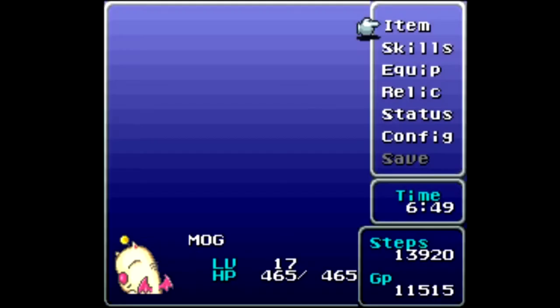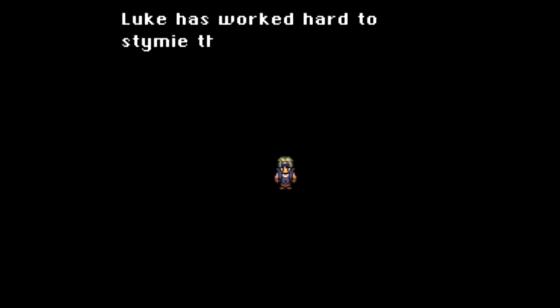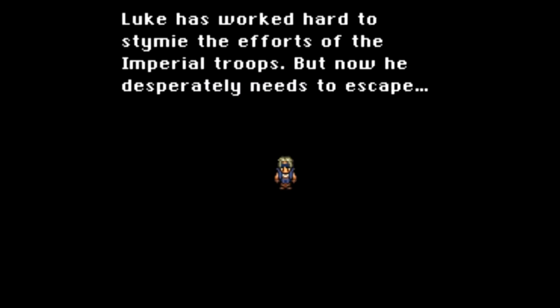Welcome back, this is Baller Scuba with more Let's Play Final Fantasy 6. I'm joined as always by our trusty squad. When we last left off, we finished the second of three scenarios — Elvis's scenario. Even though Bash and Kanejo joined us, it was technically just his scenario. It is time to start the third scenario with Luke, to find out what he's up to. Luke has worked hard to stymie the efforts of the imperial troops but now desperately needs to escape.